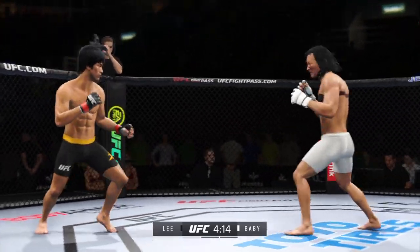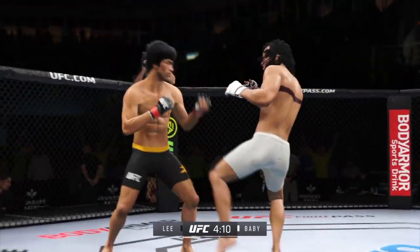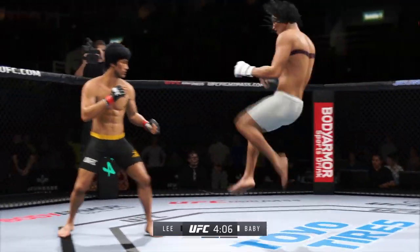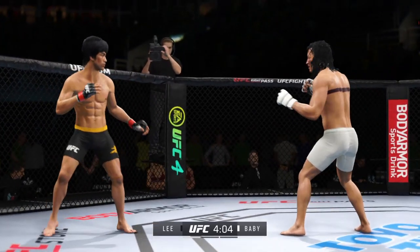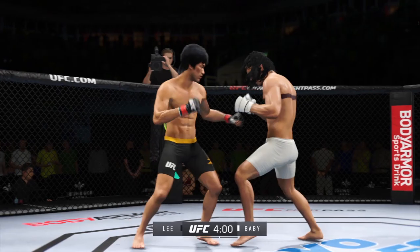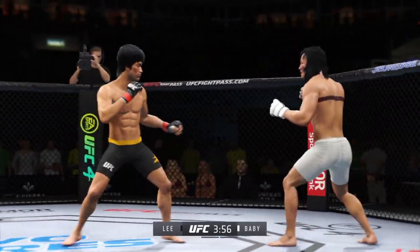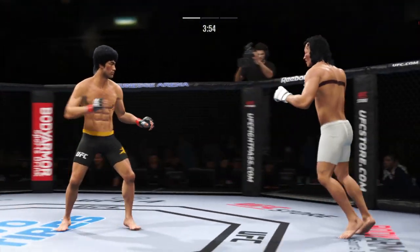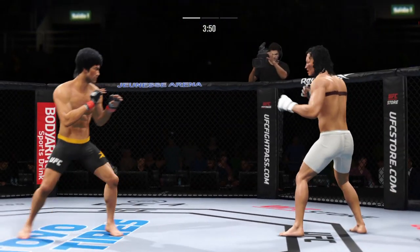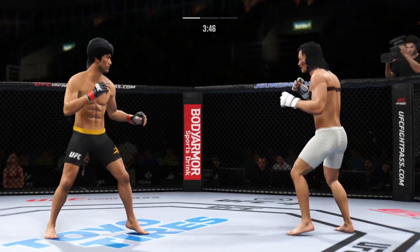So good to watch MMA evolve and watch guys now fight behind the jab. What a punch — edge of your seat action as expected so far. Perhaps a sign of things to come as he lands a kick there. Nice kick landed by this gentleman, right at the elbow as the kick lands.